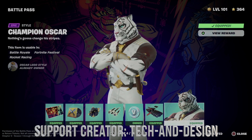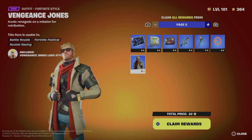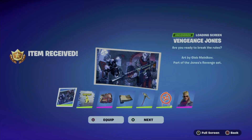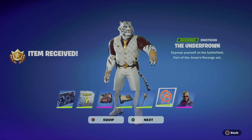Anyways, we're going to move on to page number five since we just got everything from page number four. We can go on to claim pages, claim rewards — same deal — we're going to hold on to X and it's going to claim everything from here, then we can just equip everything.